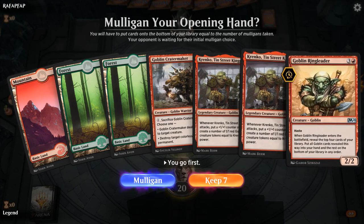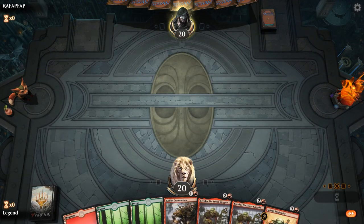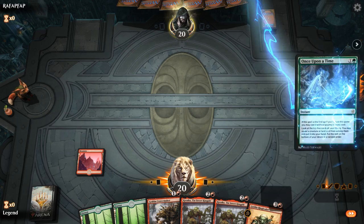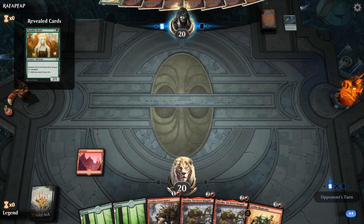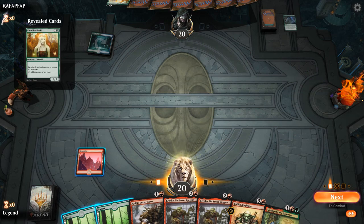We're on the play with a reasonable hand. Turn 2 Crater Maker, hopefully turn 3 Krenko gets to attack, and we've got Crater Maker to potentially clear a path, then Ringleader to refuel. Opponent with an end-of-turn Once Upon a Time — they should probably just take their draw step first. Finds Paradise Druid and a Breeding Pool for the opponent, so some sort of blue-green creature deck.